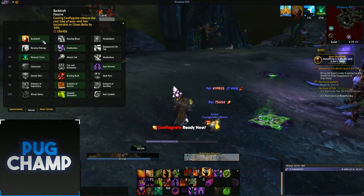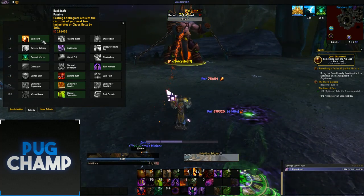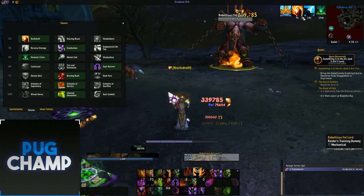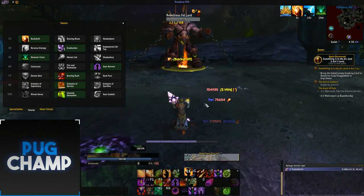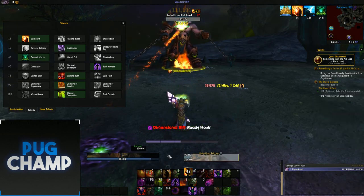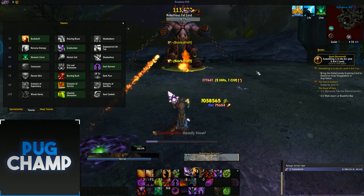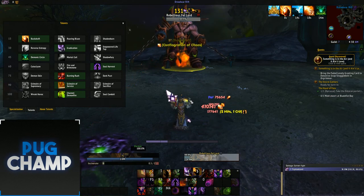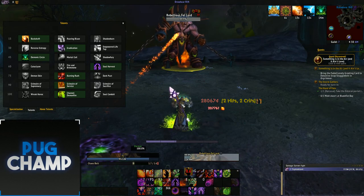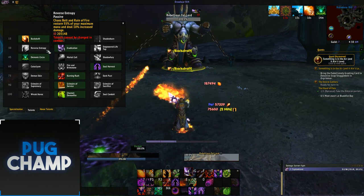The first talent you want to take is Backdraft — it's just way better than any of the alternatives. The key thing with Backdraft is when you use Conflagrate, your two-charge spell, you're going to get Backdraft stacks. You want to make sure you're spending those stacks on Chaos Bolts or Incinerates before using another Conflagrate, so you get the full use out of both stacks and aren't wasting them.